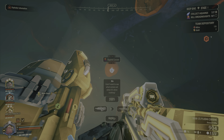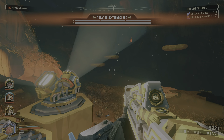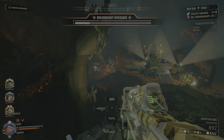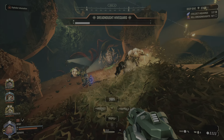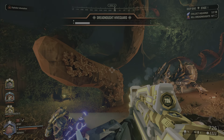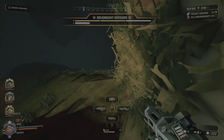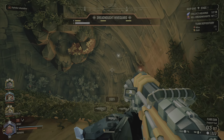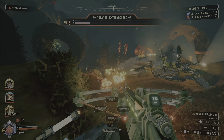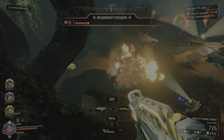The more nitra you have, the better — better to have too much nitra than not enough. Once you get the aquarqs, you can do this in any order. You can take out the dreadnought first and then go for the aquarqs, or vice versa, or somewhere in between. You do have to do both objectives, unlike normal missions where you have one optional and one required objective. This one has two required objectives before you can get out.